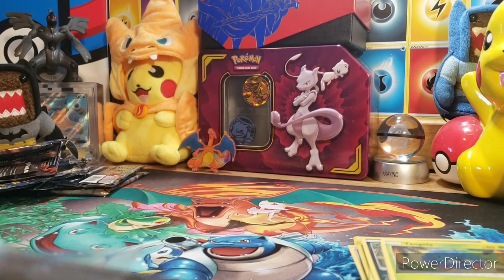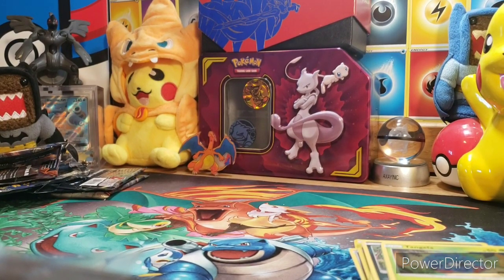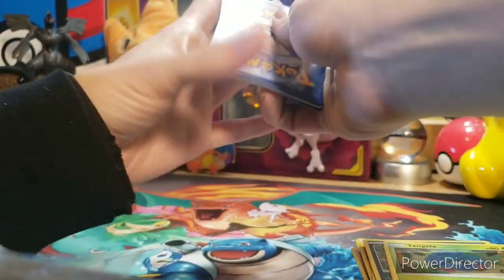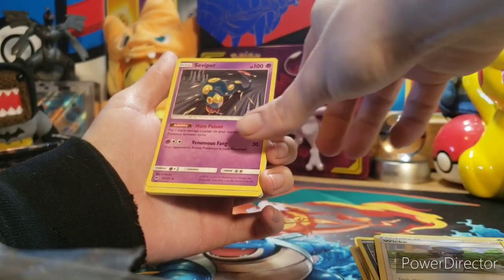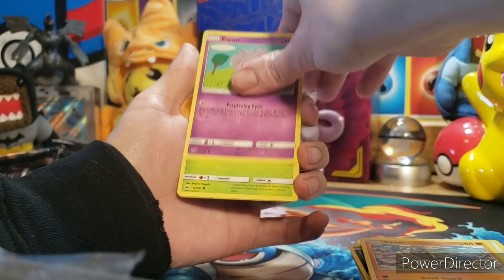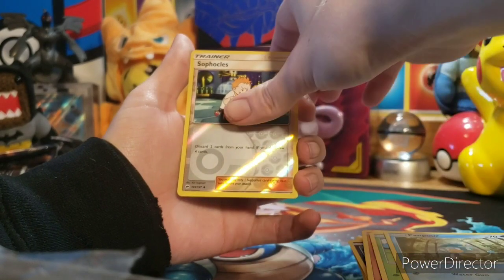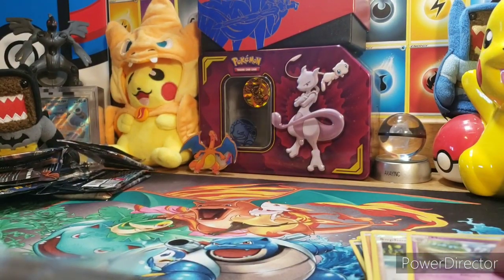Alright guys, last pack — the last pack of destiny. Can we get something? Can we be greedy and get another rainbow? That'd be dope. Water energy, Wimpod again, it's a Viper, Sophocles, Noibat, Sawk, Espurr, Pansage, Pamper, reverse Sophocles. And nope — Meowstic is our last rare. So we at least got to pull two foils. That was kind of fun.